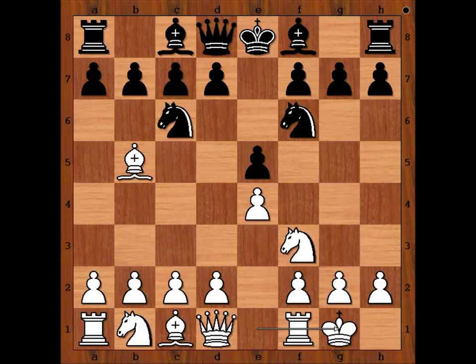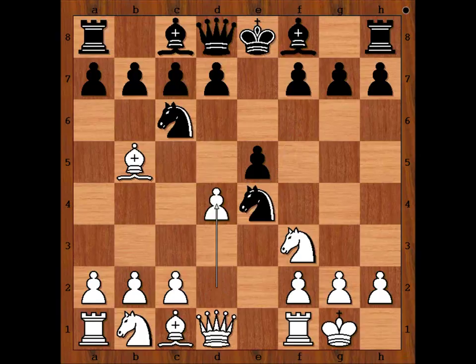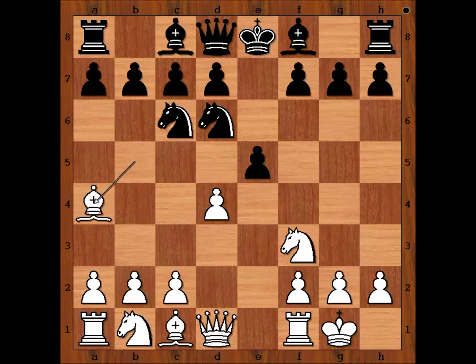Leonhard castled kingside, allowing Black to capture the pawn on e4, and Esa did. D4, Nd6 attacking the bishop on b5. Bishop to a4. Esa played e4. Exd4 is a good alternative move. We have e4, Nf5.